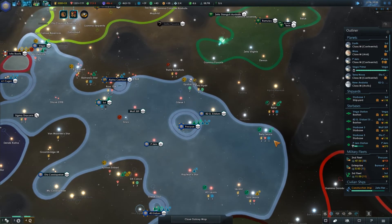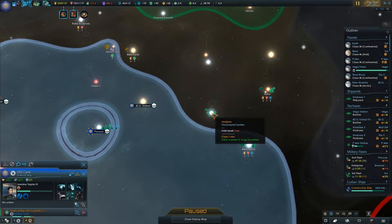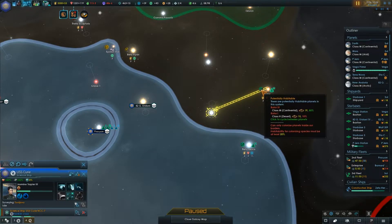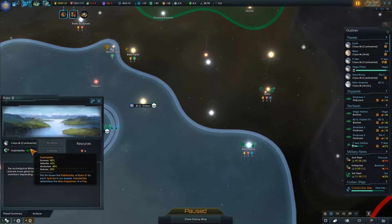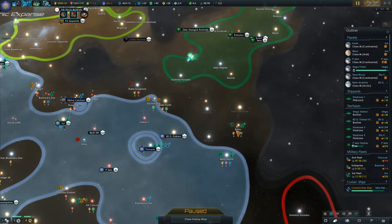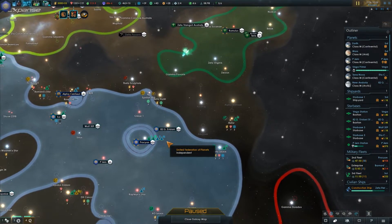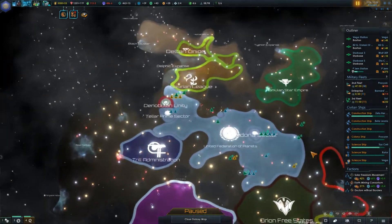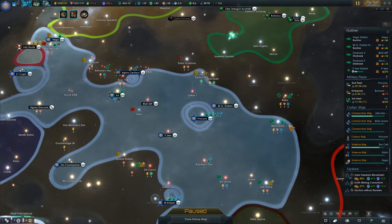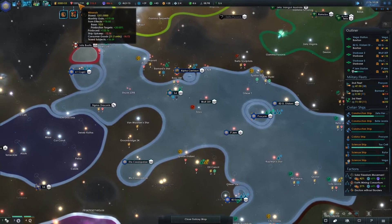System survey complete. Let's start doing system surveys of planets that are kind of in between. What's the deal here — 80% habitable to humans? It's resource rich and has a habitable world. I think that is well worth putting an outpost in, so that will be a priority as soon as this construction ship is done with what it's doing — it's right nearby. We've got the influence and the resources, so might as well use them for that.